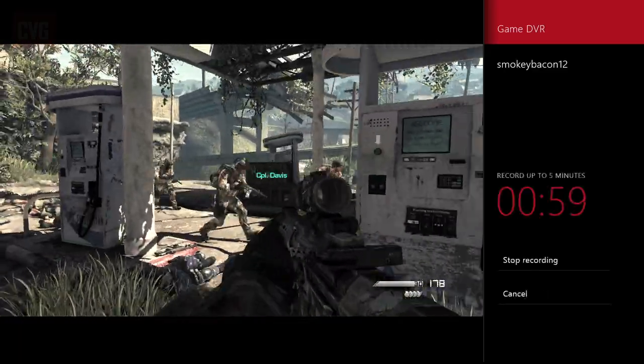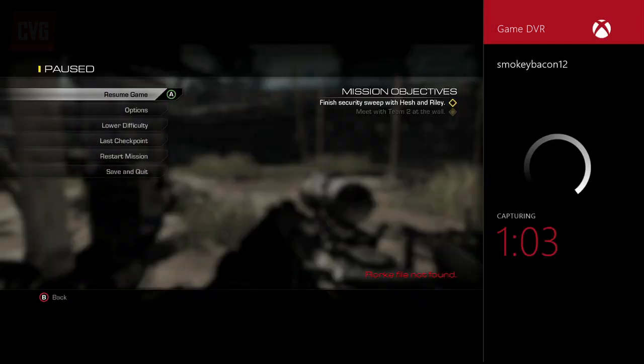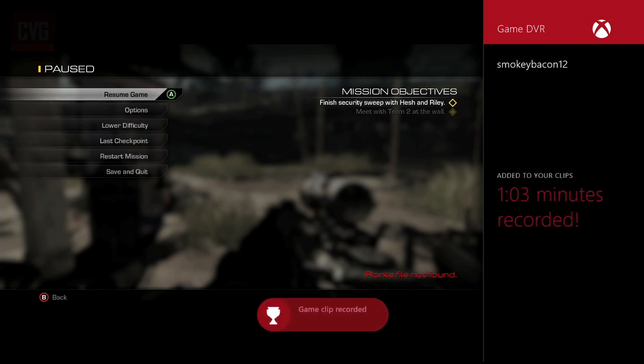When you've finished recording, double tap the Xbox One home button again to switch back to game DVR and press stop recording. Your clip will be saved ready for editing or uploading in the game DVR under the Show My Clips option.